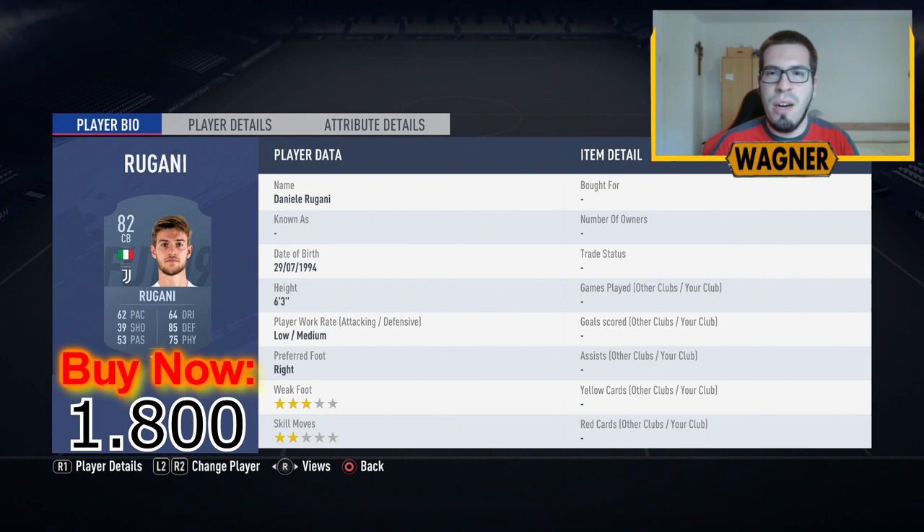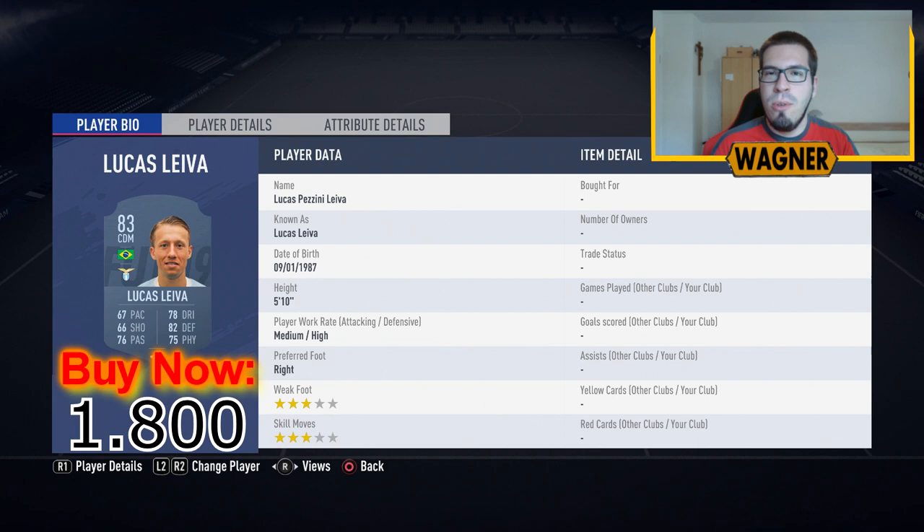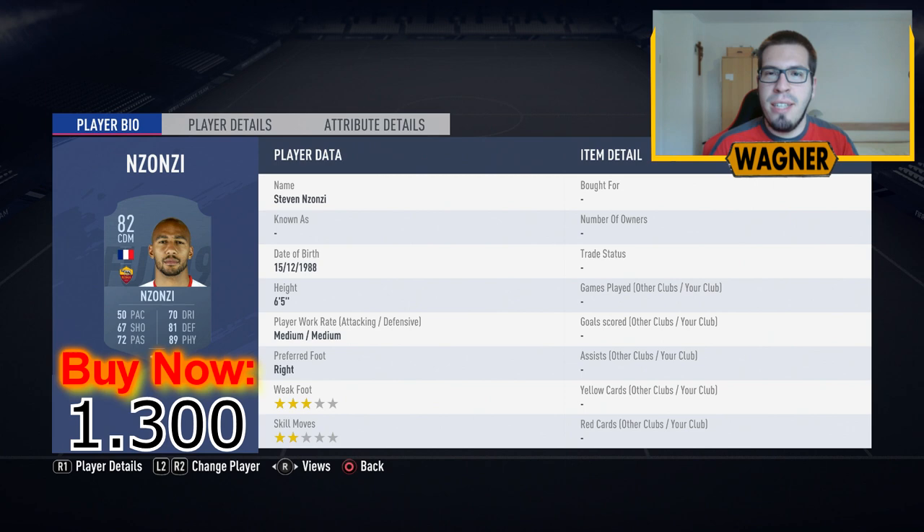Then another goalkeeper, the 84-rated Stéphane Ruvier from Saint-Étienne, 2,500 coins. The next Lazio player is the 83-rated Lucas Leyva, 1,800 coins. Then we have the 83-rated Daniele De Rossi from Roma, 2,500 coins. Also another Roma player is the 82-rated Steven Nsonsi, 1,300 coins.